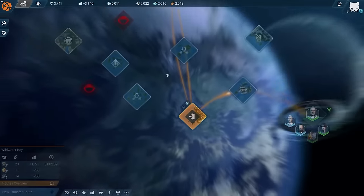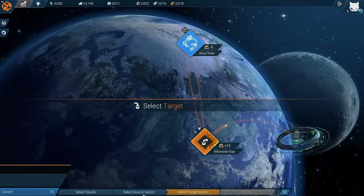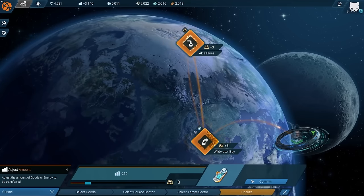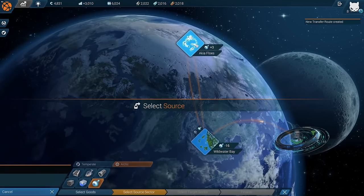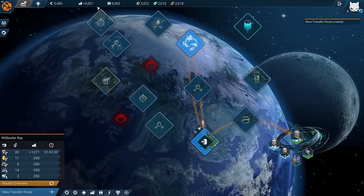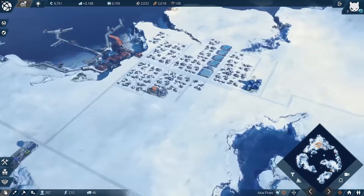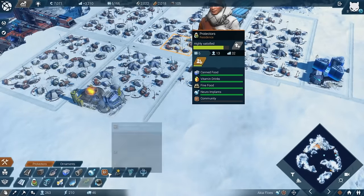Let's check the global economy. We now have the means to do two things. First: fine food - let's get some of that to Archea Flows, which costs 250. Then we have a new trade route: neural implants from Archea Flows to Wildwater Bay, which is going to bring us more money. We can see the money is going up a bit. This should give us the opportunity to finally upgrade scientists in the Arctic region. They have everything except the community center, which we should be able to afford soon.